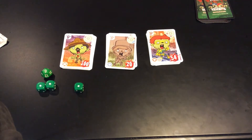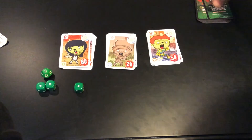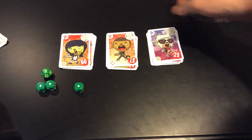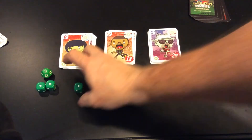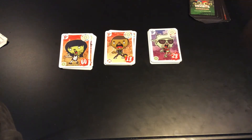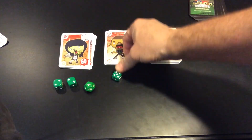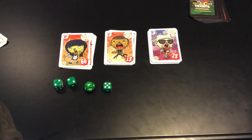Whoops. We have a flying zombie. We have 60, 18, and 28. The dice say 2, 2, 4, 5.